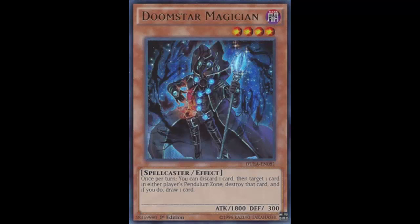Just like every other new game mechanic, there always has to be some kind of anti-card — anti-synchro, anti-exceed, anti-fusion, anti-ritual. And this is the anti-pendulum card. Doom Star Magician is a Level 4 Dark Spellcaster with 1800 attack and 300 defense. His effect reads: once per turn, you can discard one card, then target one card in either player's pendulum zone, destroy that card, and if you do, draw a card.